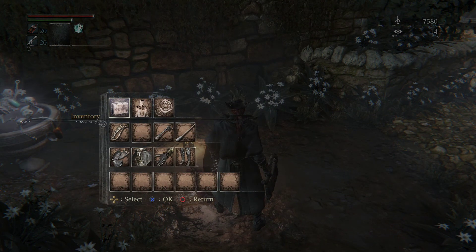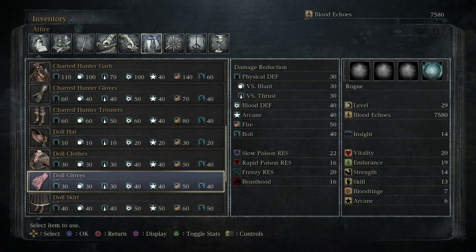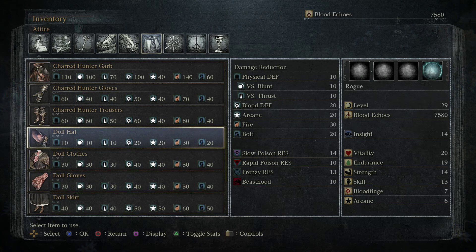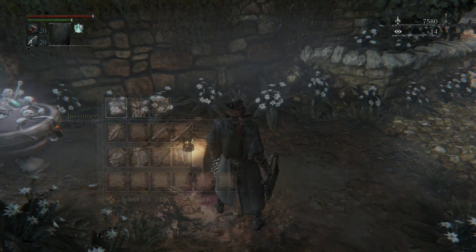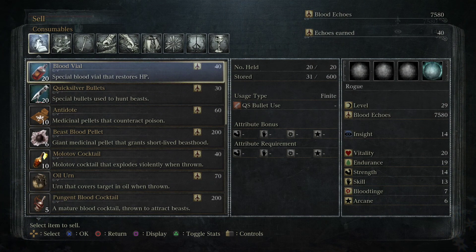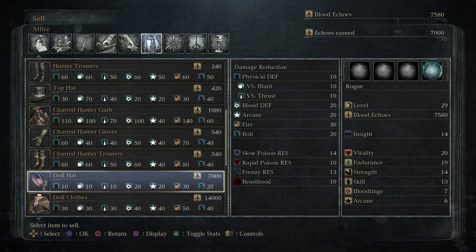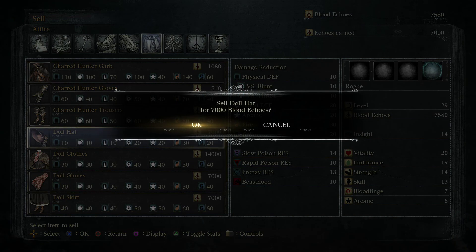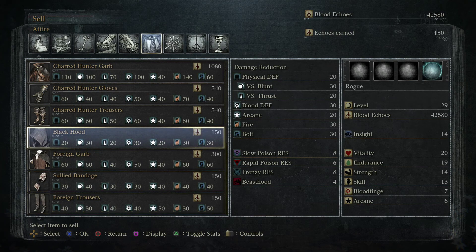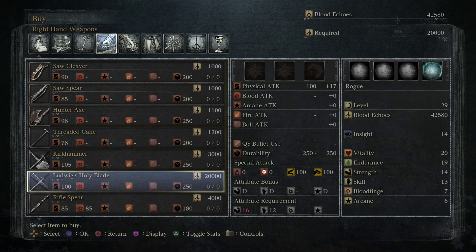Just to show you guys — we have the Doll Set. See the defense is 10, 10, 10, 30, 30, 30. I would never use this, so what I'm gonna do is go ahead and sell it. Check this out — it's worth 7,000, 14,000, 7,000, 7,000. Hello! And then now we can go ahead and get Ludwig's Holy Blade!